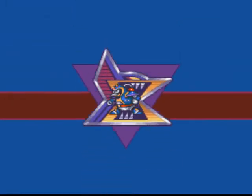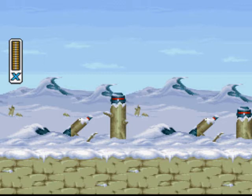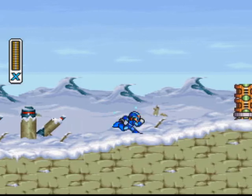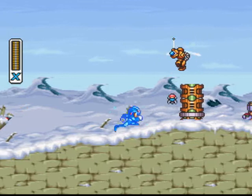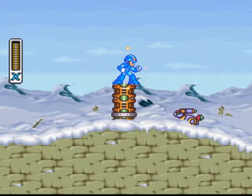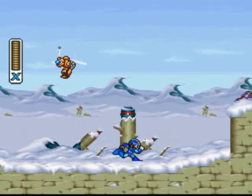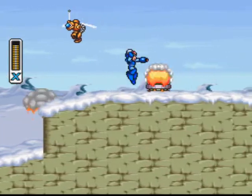Chill Penguin getting blasted by electricity — too bad he's not weak to that. Let us begin stage one. Watch out for the Wasp — he likes to throw explosive mines at you. Watch out for the Bunnies too; they like to fire lasers from their ears. Luckily, these Lumberjacks don't do too much damage.